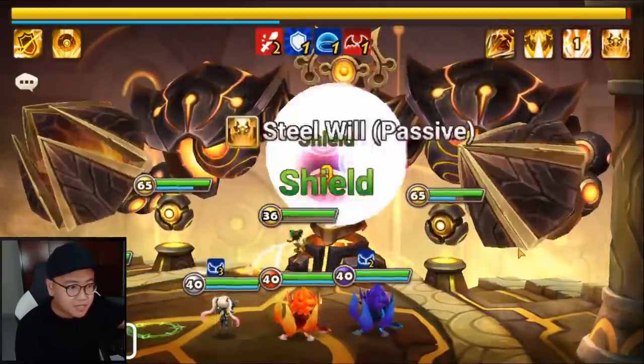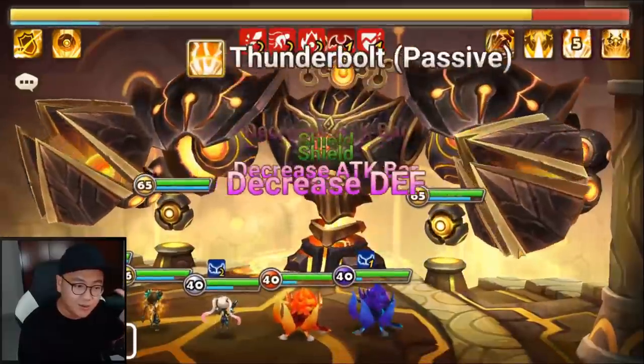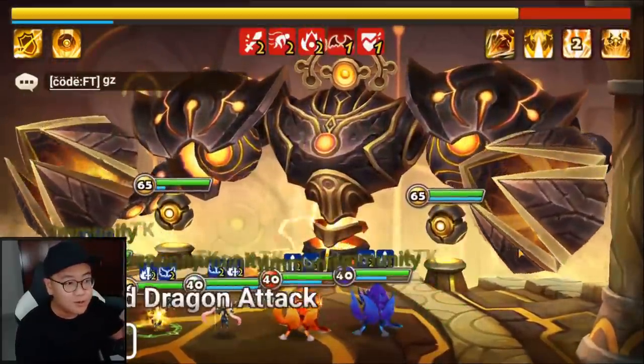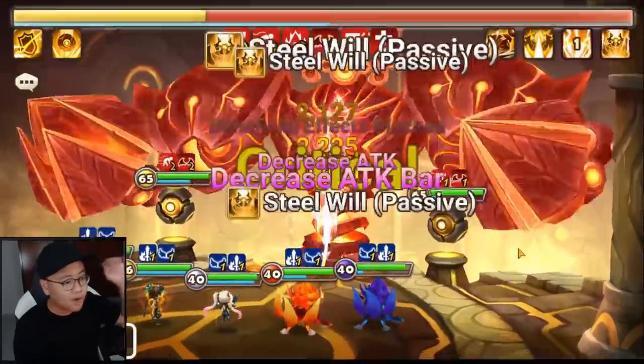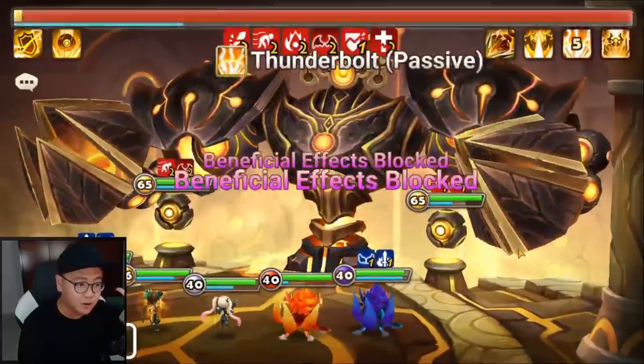As you can see right here, even if Ling Ling uses skill 1, there is a very decent chance she's going to proc into skill 2, allowing her to block buff and strip the boss buff at the same time. So this is right now the best buff blocker for Steel Fortress.